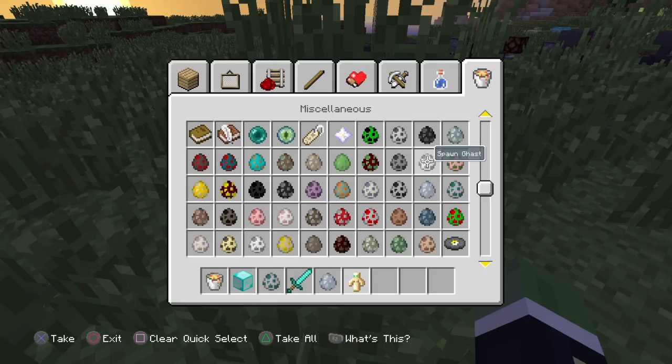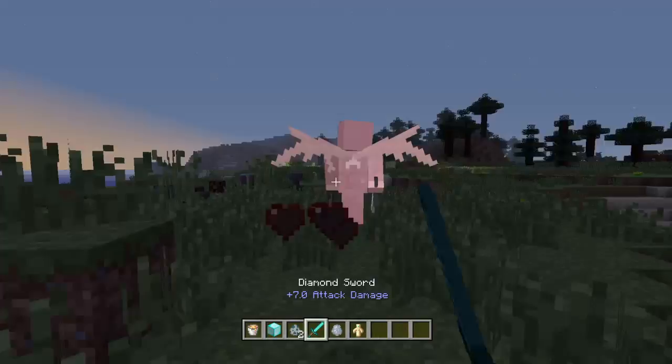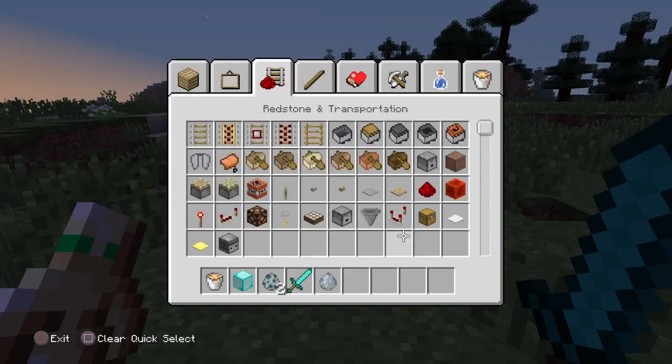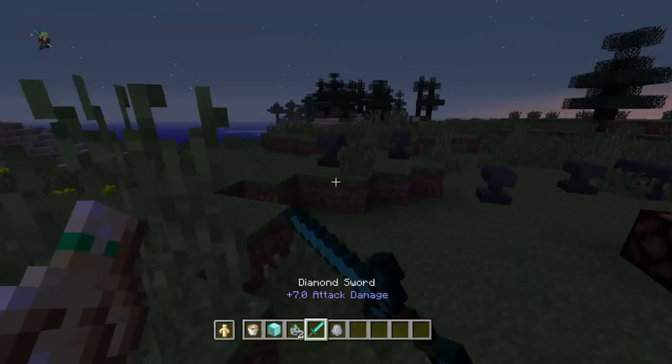It has to be this guy, it has to be this man. What it does is, see if you are getting attacked by a lot of mobs, when your health gets down to like one health and then it goes down, you won't die. It will just keep your health going. And then you have to keep fighting and fighting. Yeah, it's just really helpful in the game.